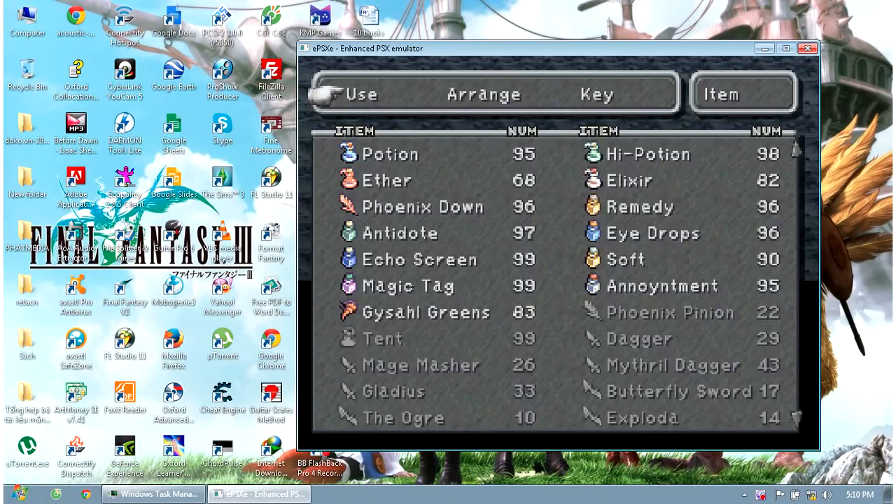Hello guys, this is a tutorial on how to hack an offline PC game. I am playing Final Fantasy 9. We are using Armani, the program that lets you hack weapons or whatever you want. Armani is just the same as Cheat Engine but I don't know much about Cheat Engine, so I use Armani.